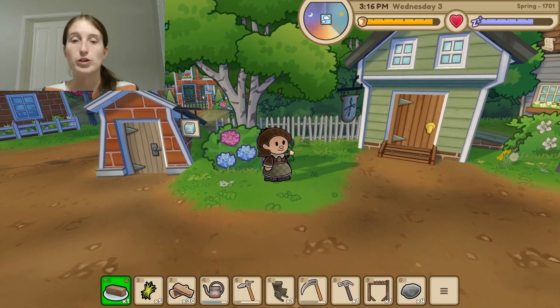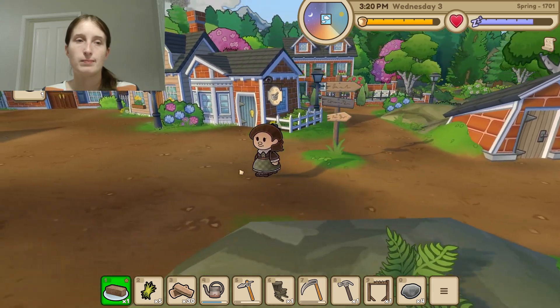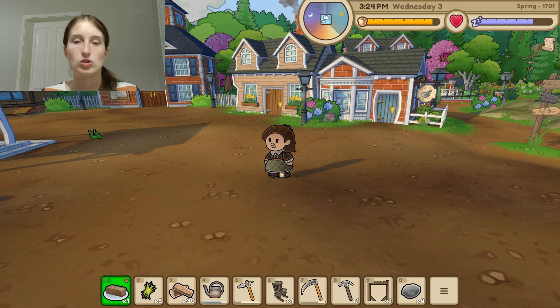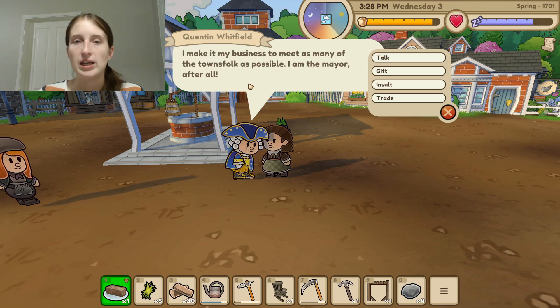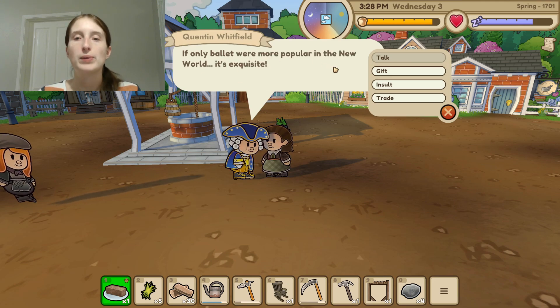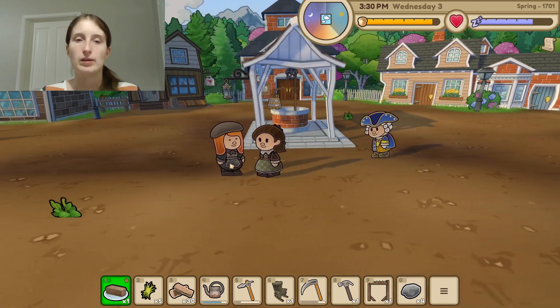I've been forgetting to forage. Looks like there might be a quest over there on the board, so let's check that out. Let's talk to the mayor. "I make it my business to meet as many of the townsfolk as possible. I am the mayor, after all. If only ballet were more popular in the new world — it's exquisite. Goodbye."